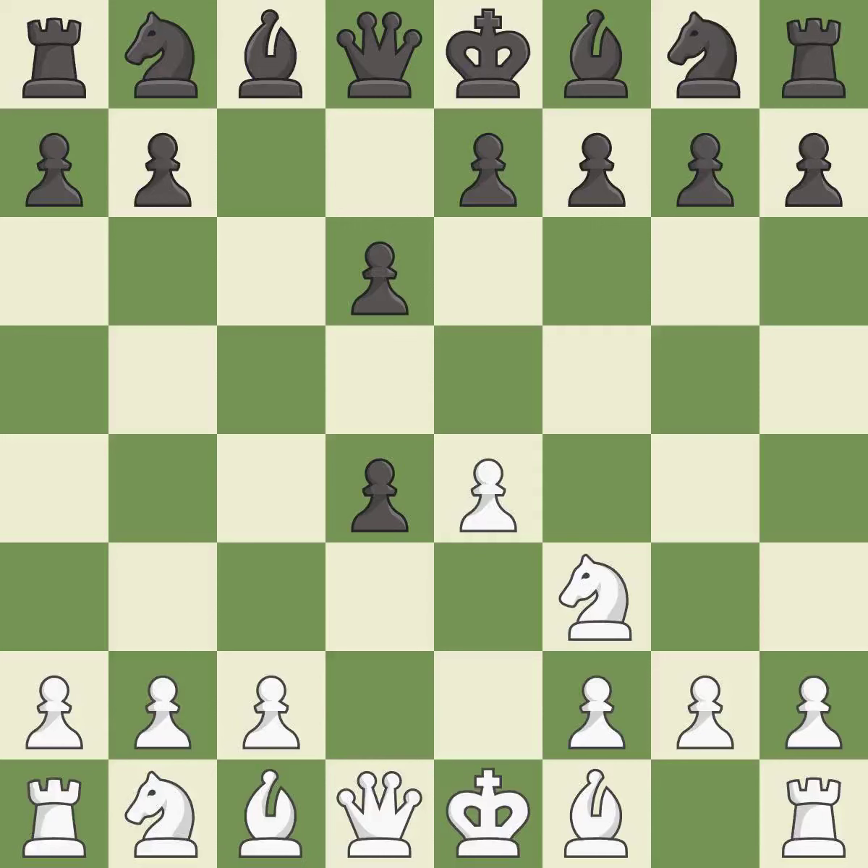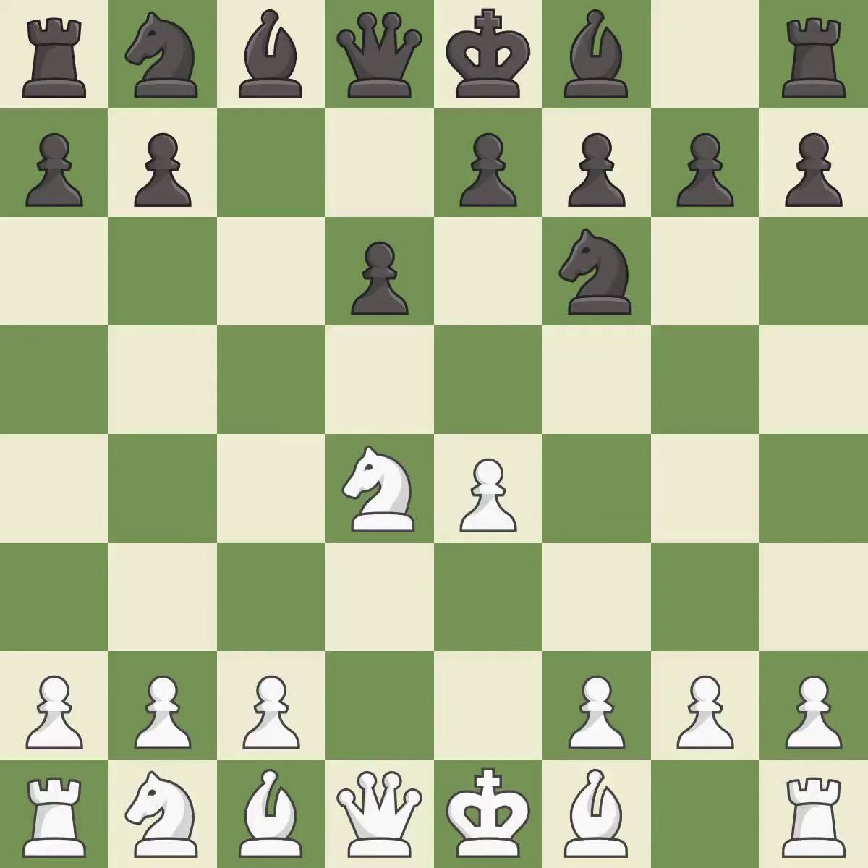Cxd4 gives black two central pawns versus one central pawn for white. Nxd4 recaptures the pawn and activates the knight, in return for having one central pawn versus black's two central pawns. Nf6 develops the knight toward the center and attacks the undefended e4 pawn.